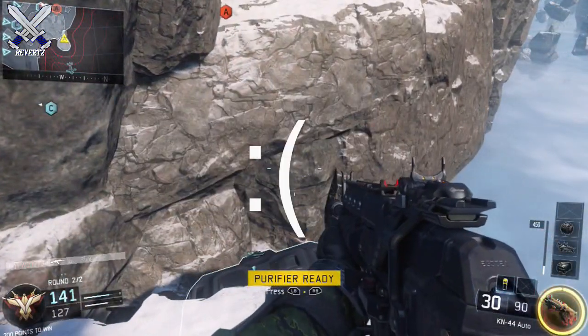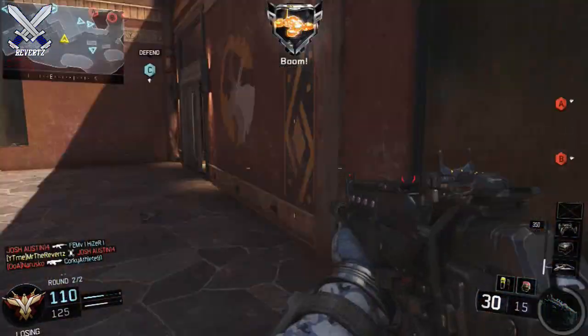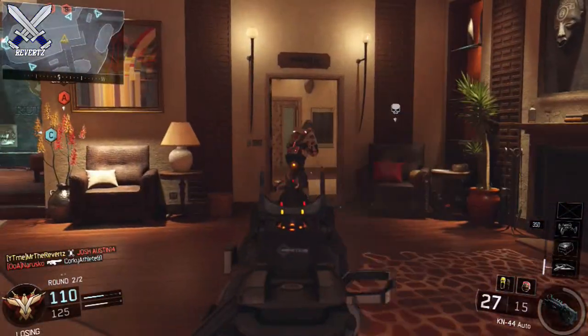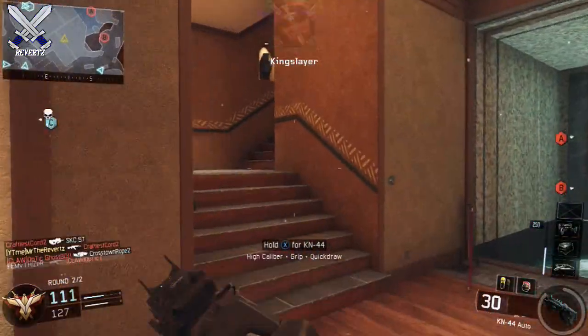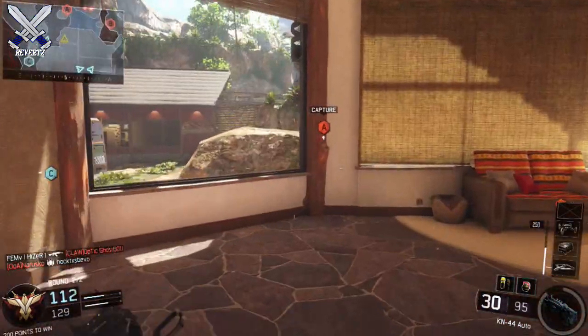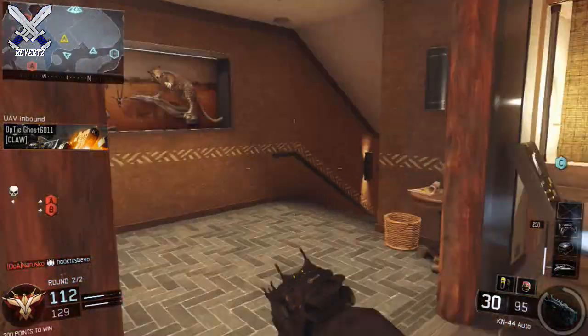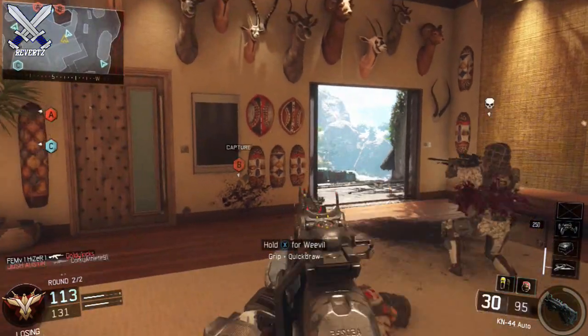To wrap everything up, I believe the rarity of care package you get is determined by what other killstreaks you have equipped along with the care package. If you're one of those players that struggles with getting high-end killstreaks, I recommend using the care package. Anything in the first row could possibly add some influence on what rarity you receive from the drop, so I'd use anything from the second row and up. Sometimes you're going to get streaks in the first row, but the majority are going to be high-end streaks if you have high killstreaks equipped.